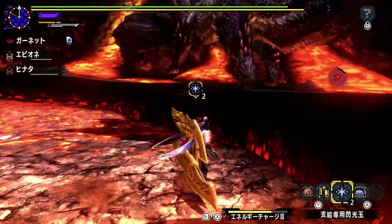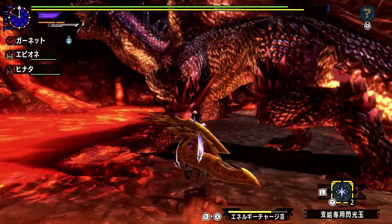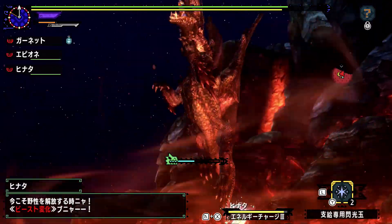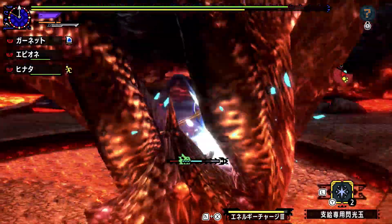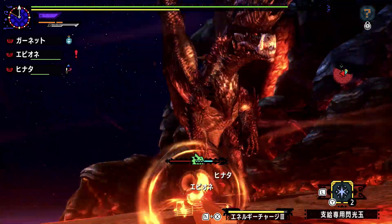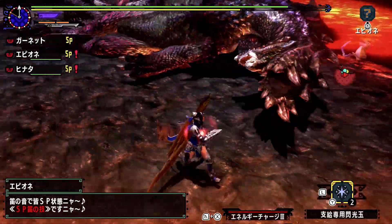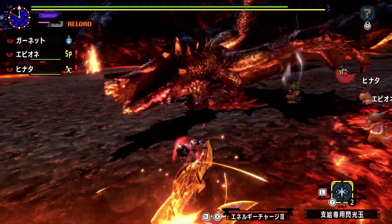And then came 3U, where they decided to make it impossible to knock him down by hitting his legs, except for maybe when you break his claws. So he was more difficult again, but still not quite up to the level he was in Tri. And then in Cross he came back here. He was rideable, which was nice. But since we're on Ingle Isle instead of wherever he was before, there's no longer any walls to get his horns stuck in when he charges, and there's no longer a Ballista Binder to use on him. So they took away some of our ability to use the environment against him, and in its place let us ride him.